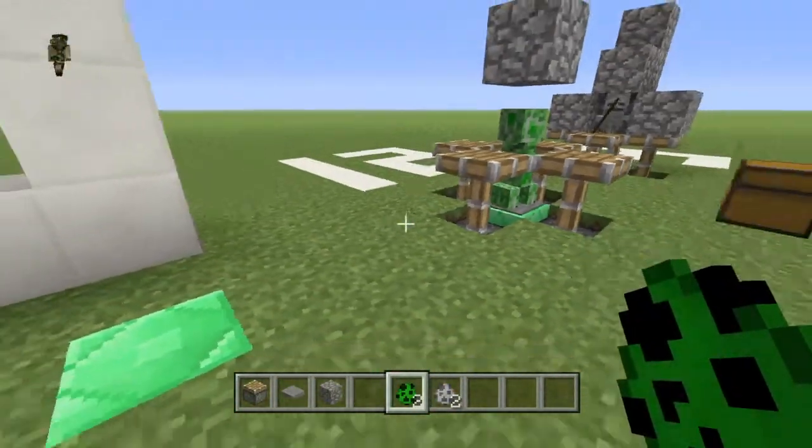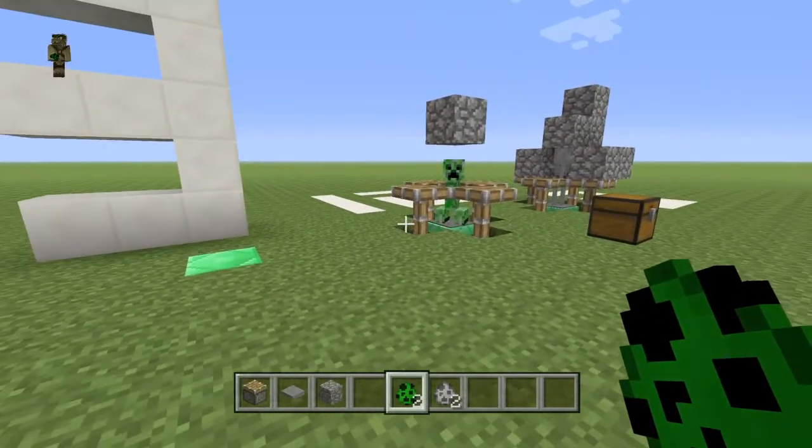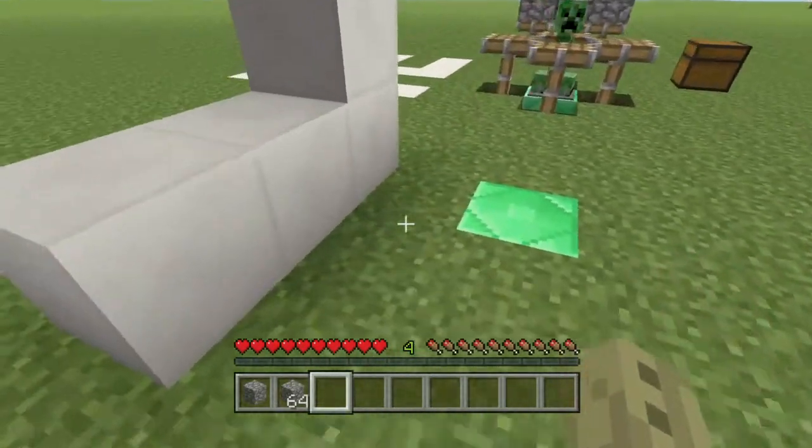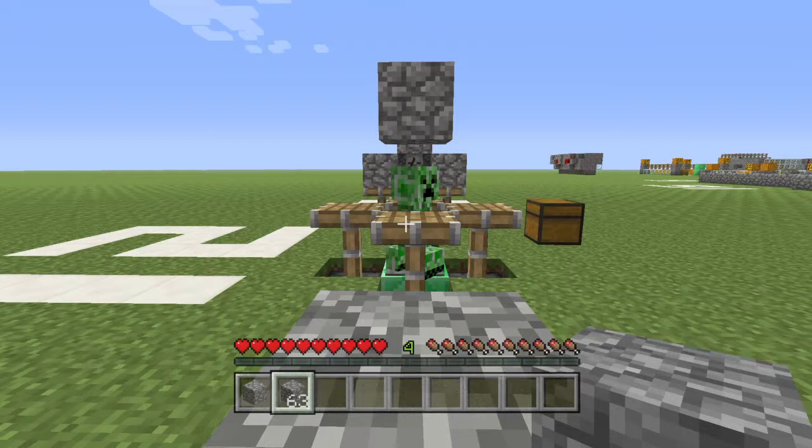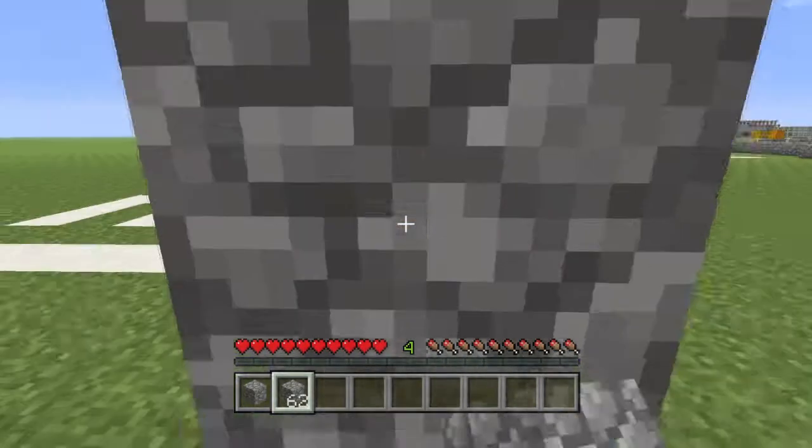There's our creeper. I'll be right back — switching to survival mode. We're back. Stand right here and the creeper is going to get killed. Hopefully the skeleton got a better shot on him. It's probably going to take like two hits. Two more hits — one more time — and he's dead.